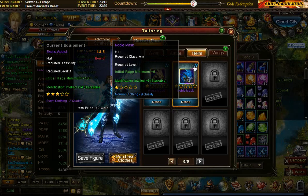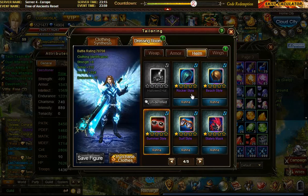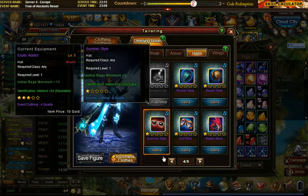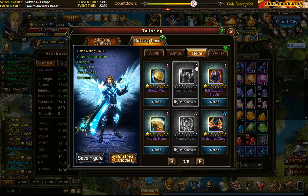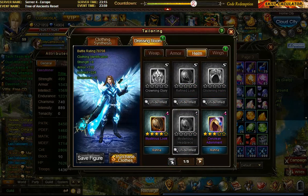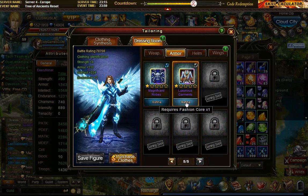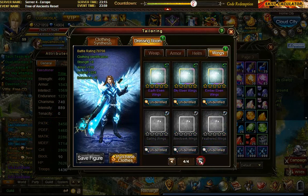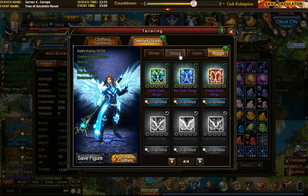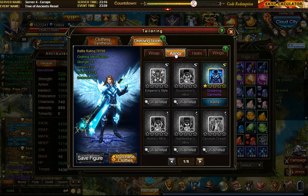Clothing comes in different grades. If I scroll to the last page, you've got the B-grade clothing — these were costing about 200,000 to identify. Then you've got A-grade here, and also an S for the most rare ones. There is also a D and a C. So you've got D, C, B, A, and S going from the worst to the best in that order.